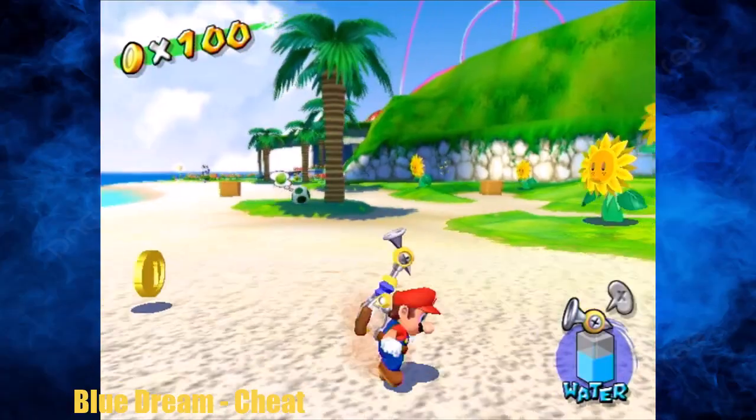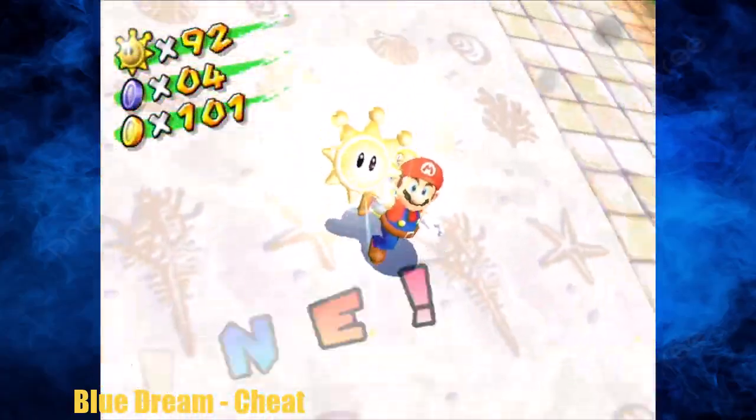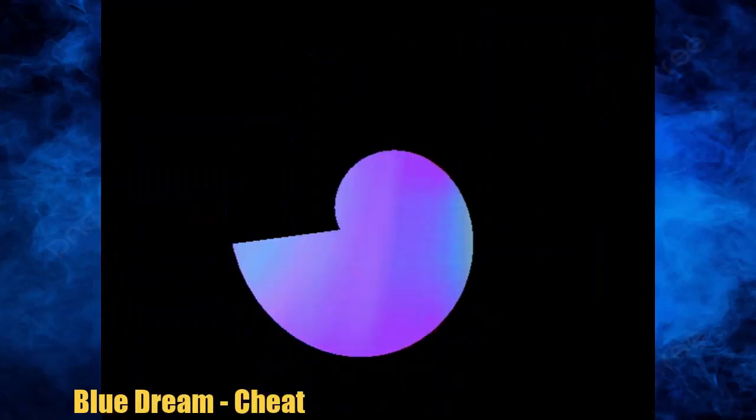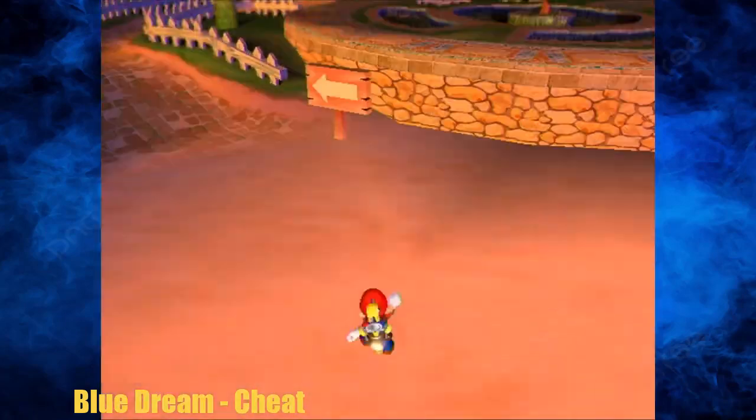There we go — we get ourselves to 101 coins. 92 shines, 28 left. Now we're going to be doing Sirena Beach, the worst of all of them — episode three, Mysterious Hotel Delfino.